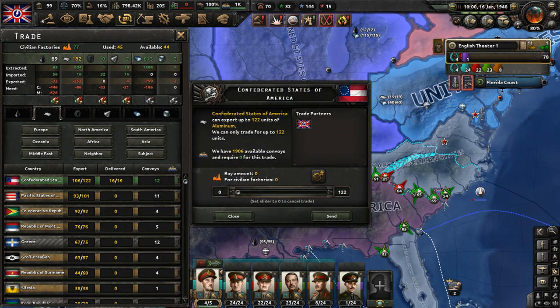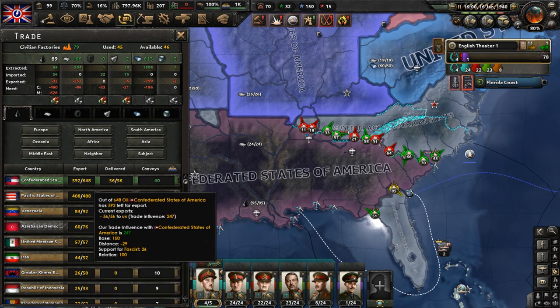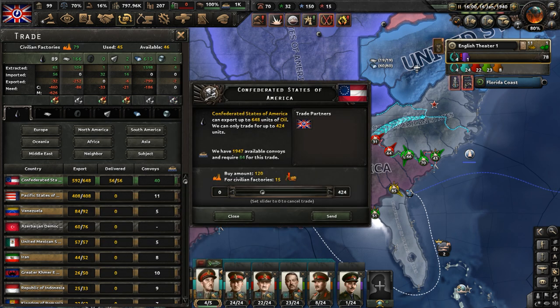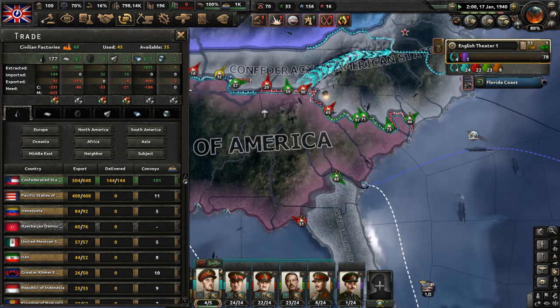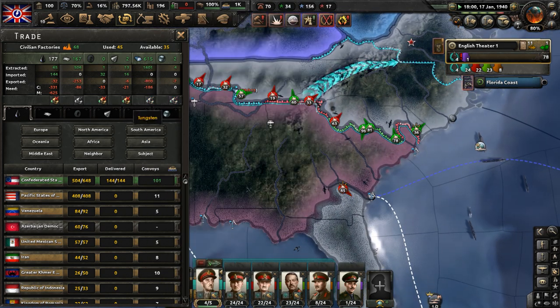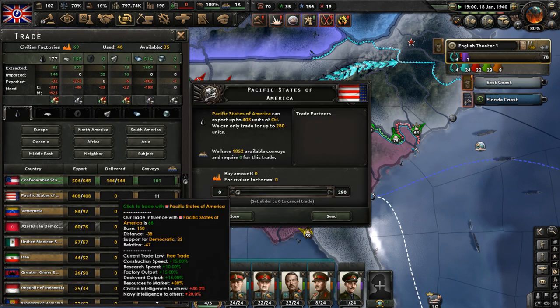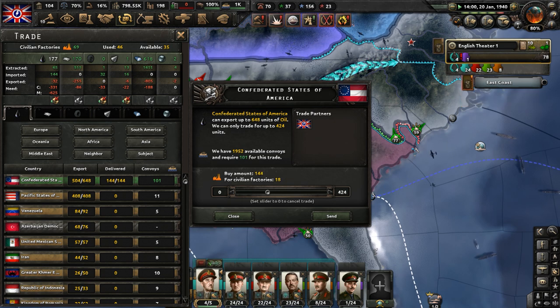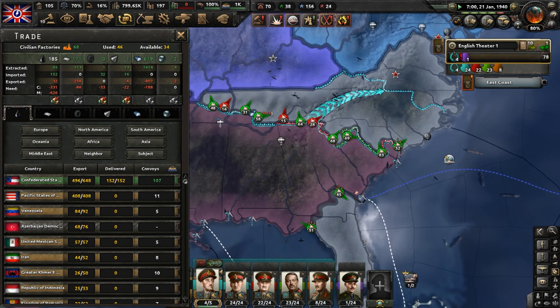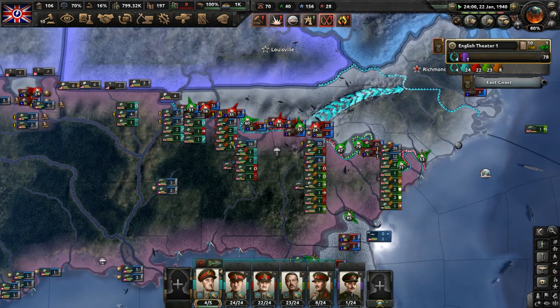Let's take off a lot of factories from the Confederated States of America and pour it all into oil. We need tons and tons of oil. Let me check how many factories they have available — we have over 15. We've got to put at least five more factories on oil. That's going to be enough for us. Tons of oil fuel are flowing into the English reserves now, being used constantly to fuel our war machine.